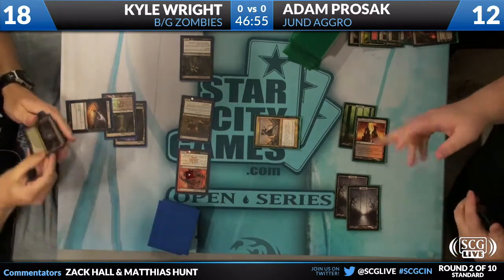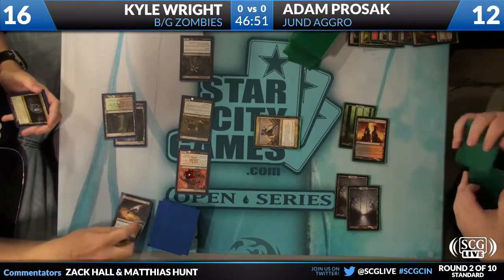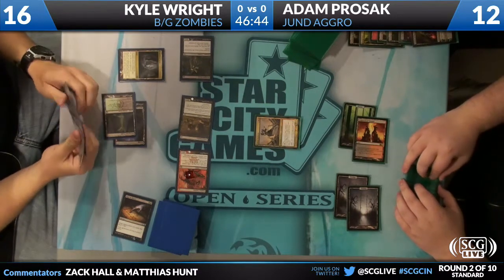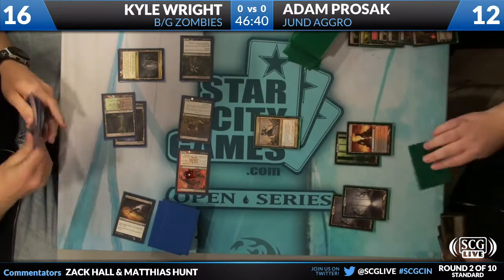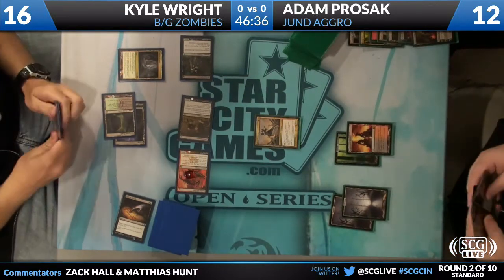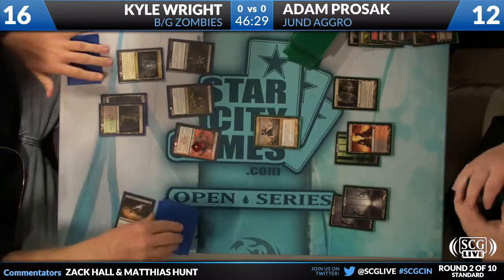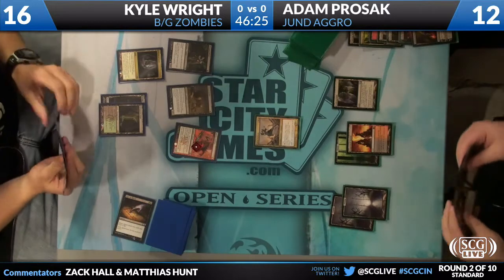With two mana, Kyle's going to Sign in Blood targeting himself, so Kyle drops to 16. The question is, with only one red mana, can Adam do something relevant? If Kyle draws a Swamp, he'll still have Slip up. He drew Cavern of Souls — set to Zombie. Passing the turn to Adam Prozac. Adam has a Sever the Bloodline in hand, but instead he's just going to pass the turn to sit on his Olivia. He plays Evolving Wilds.